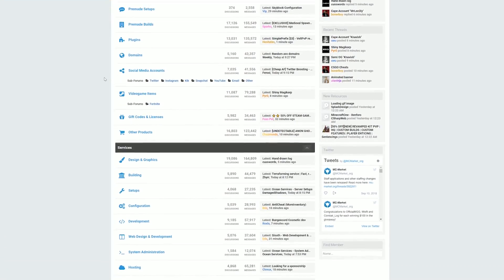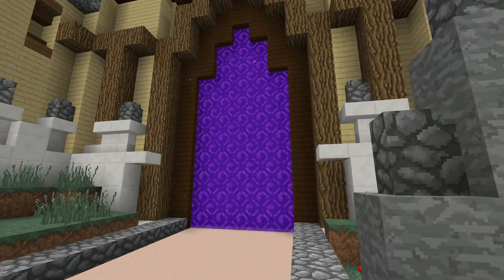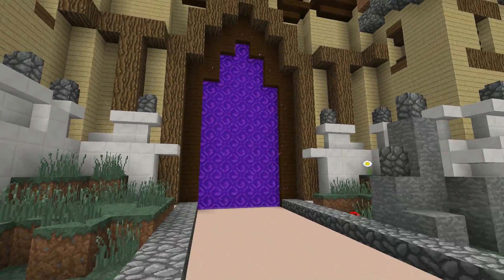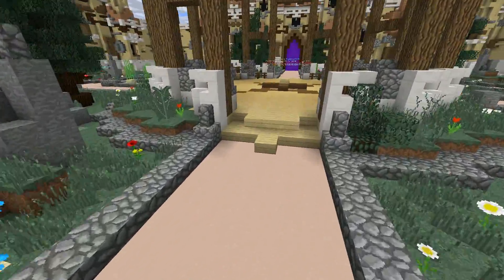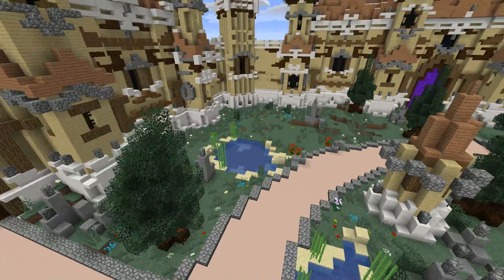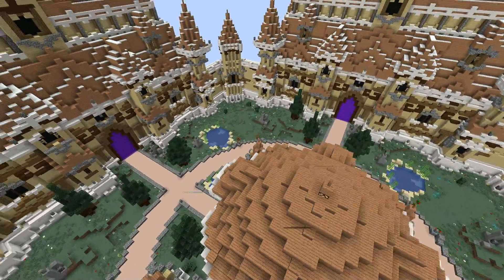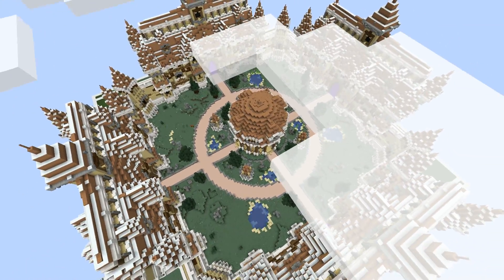The first thing you need to do when setting up your lobby server is actually build the lobby itself. There are so many different kinds of lobbies out there. You can go to a place like MC Market, link down below, and buy them. Most lobbies are going to have portals to the different servers you have. You could set up four portals if you plan on expanding, or just have one portal if you're launching with one game mode.